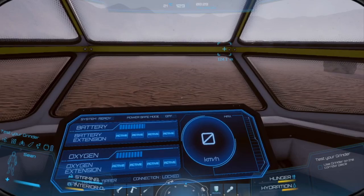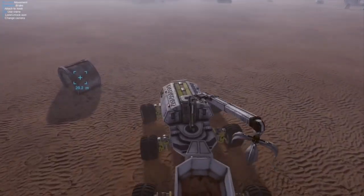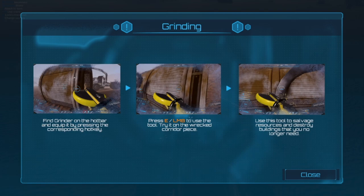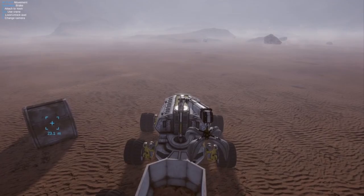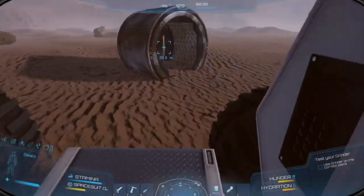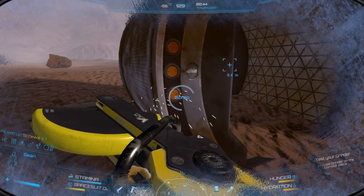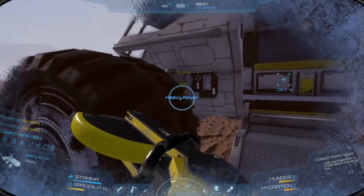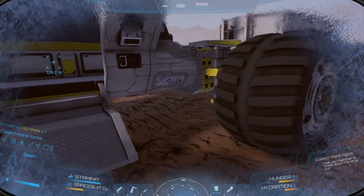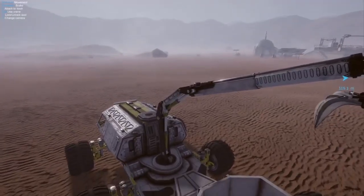We drive over to the grinder waypoint. Another tutorial comes up — basically, hop out, open your grinder, and scrap the part. Hit V to switch view, get to the door, pop out, and use Numpad 5 to scrap. You'll notice the outside of the panel is frosting over and the temperature outside is minus 56 degrees. Also, right mouse button cancels almost everything — press it to put the tool away, then close out and hop back in the seat.